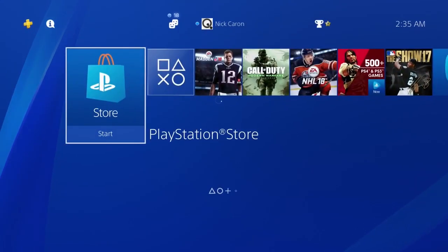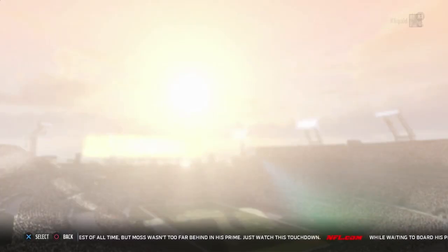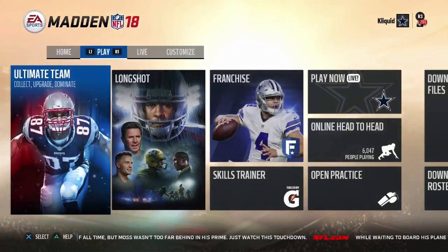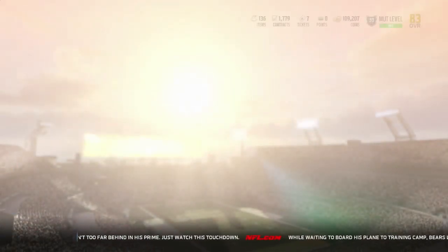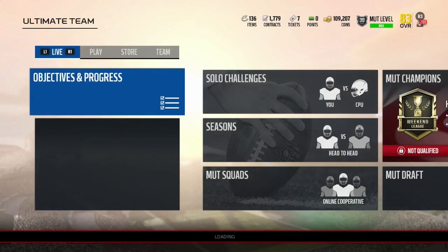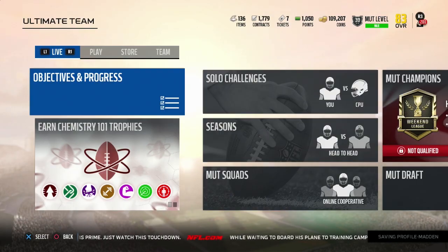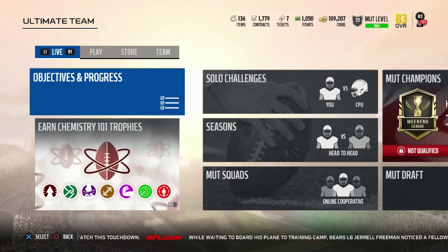Now that it's been added to your game, here's a key thing people are missing: if you're logged into Madden Ultimate Team, you need to log out. Wait a couple of seconds, then log back in, and in the top right-hand corner you're going to see your points skyrocket up to 1050. There it is — you've got it in your account and you've got yourself a free $10 gift card.